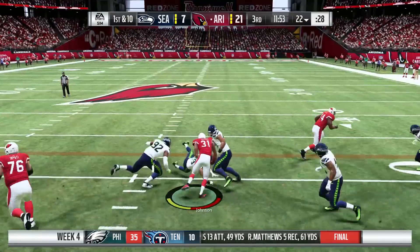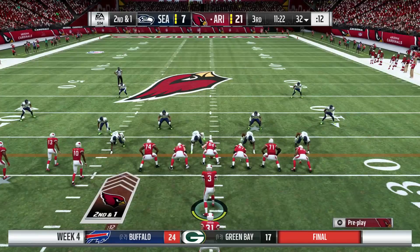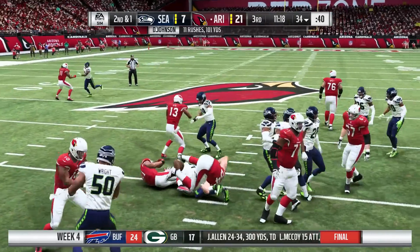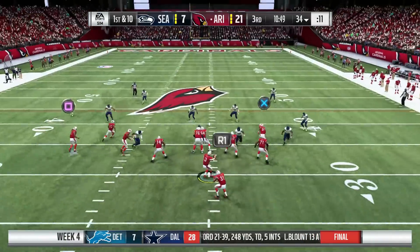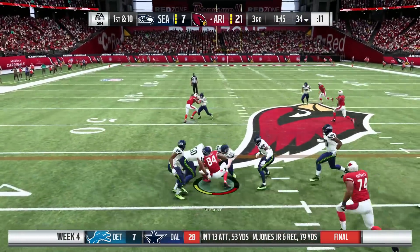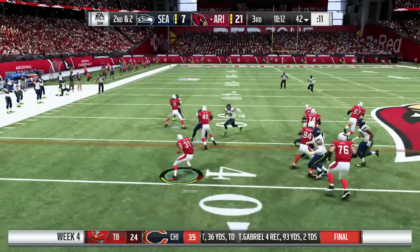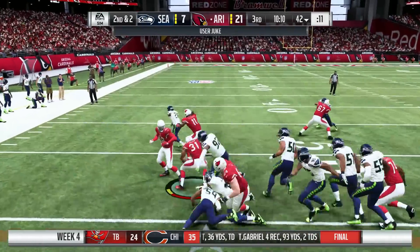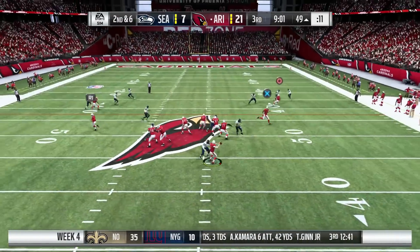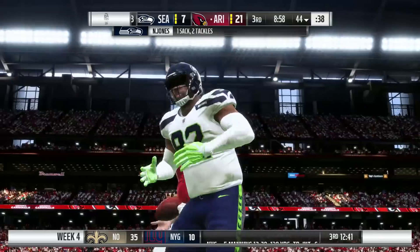In the second half, David Johnson gets a spin move for 9 yards, then picks up a first down up the gut. Rosen finds Gresham over the middle for 8. Johnson breaks multiple tackles for another first down — 12 carries, 106 yards on the ground today, his first 100-yard game of the season!